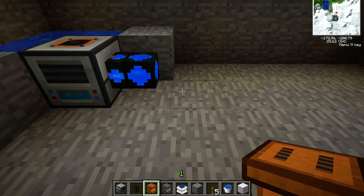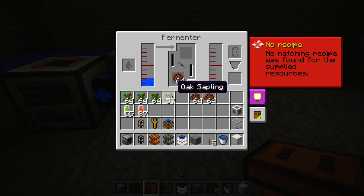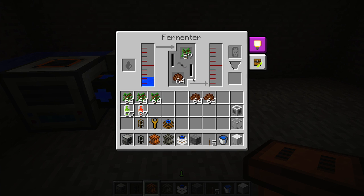So now we've got liquid water, not water source blocks — we have liquid water, which is what we need to put into our fermenter. Our fermenter needs liquid water as an input, so it's going to start filling the fermenter's water tank. The fermenter also needs compost, or a number of other materials, and oak saplings, or again a number of other materials. You have a number of choices here for these things.